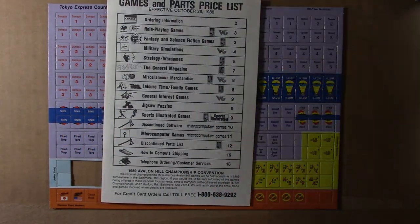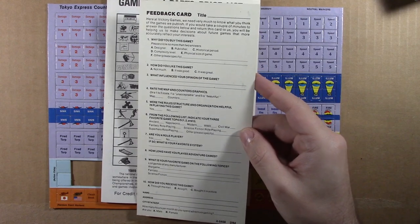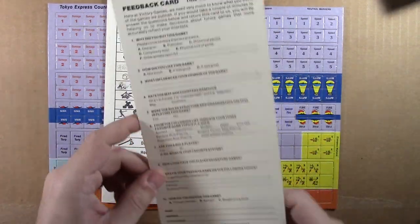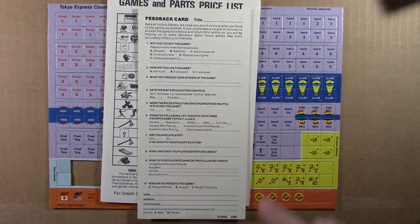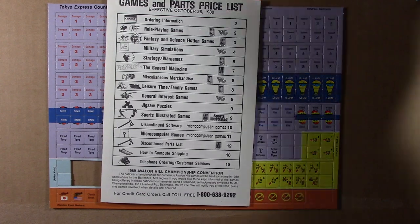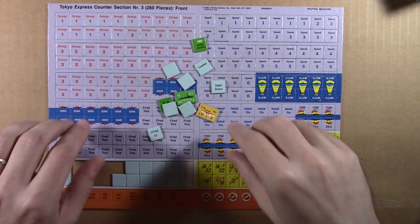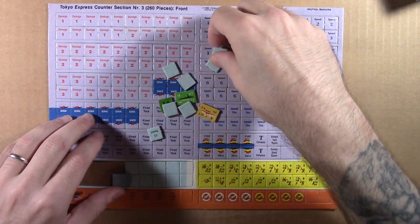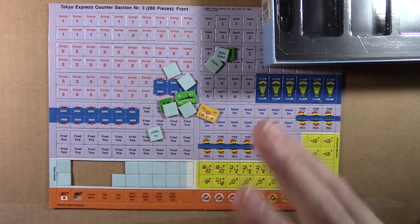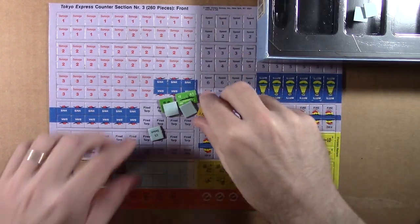And last — here's a feedback card. Wow, I could just go onto their website and tell them what I think, but they didn't have a whole lot of internet, so, good old-fashioned dead tree snail mail. Victory Games — I doubt if I sent that it would go anywhere. Alright, I'll put some of these counters back on top of the counter tray. But that is the contents and some thoughts I have from the reading I've done and the components for Tokyo Express.